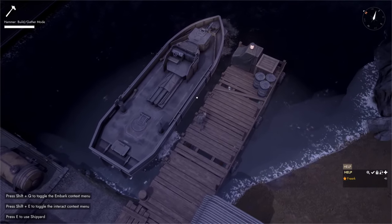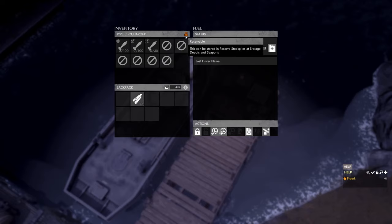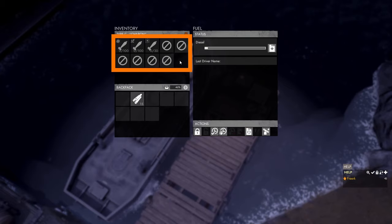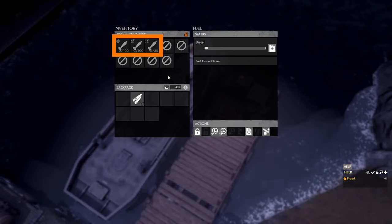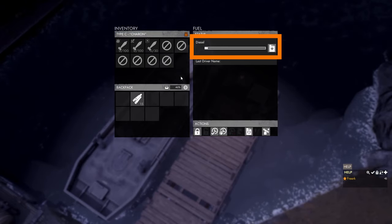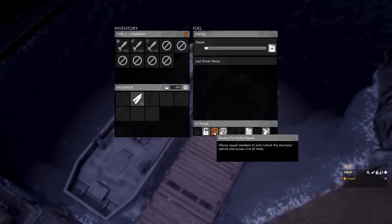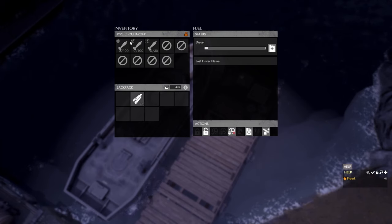When the gunboat is finished, we open its inventory. In the top left there is an orange lock icon, meaning we can reserve this gunboat to our personal stockpile. Below that are inventory slots for different ammunition types. In the fuel status panel we can see a tiny bit of diesel. In the actions panel we can lock the gunboat and reserve it to our active squad, which prevents people from taking ammunition out.